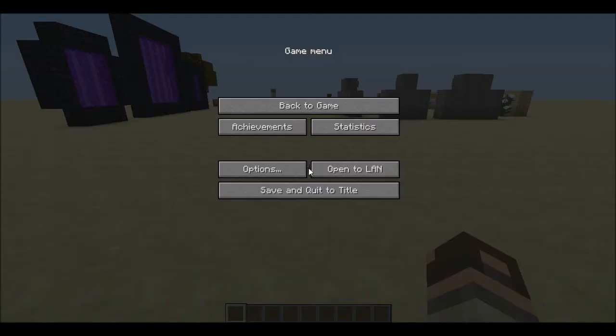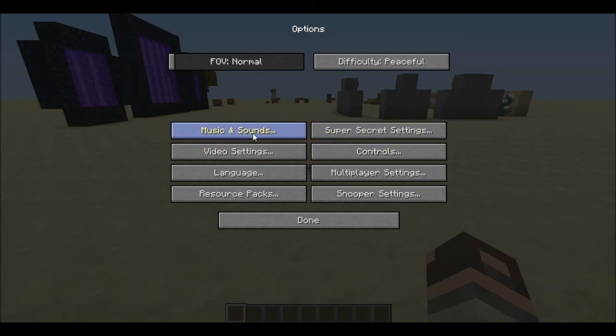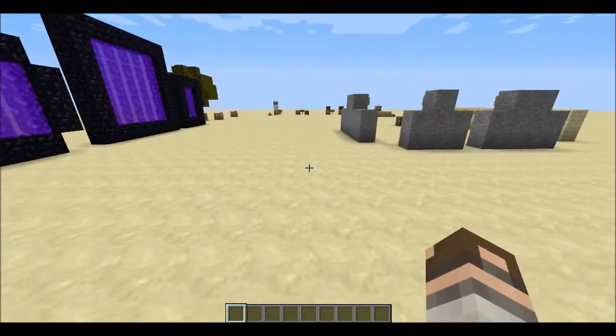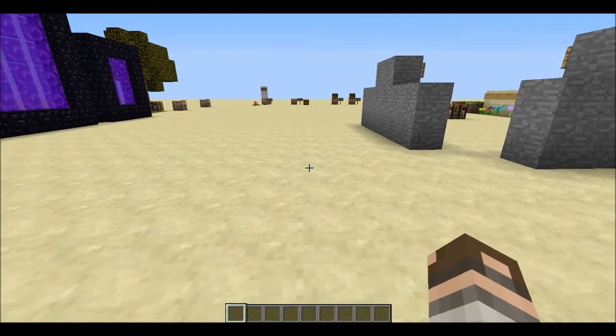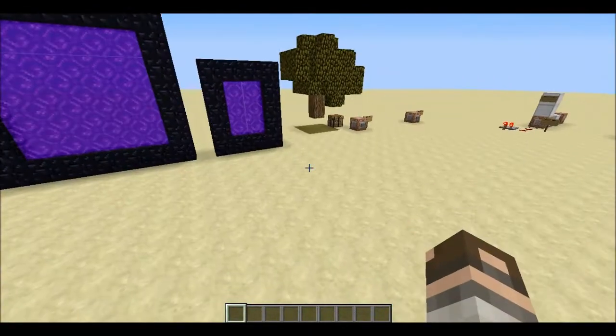Now let's go into the new settings. First, one of the first things you'll notice is music and sound and super secret settings. There's a new master volume control which allows you to completely mute the game or custom set what you want — music louder, music completely off, only 20% rain, hearing enemy monsters but not friendly monsters like sheep. You can turn a jukebox on or shut it off when a friend plays an annoying record. There's also a new particle effect.